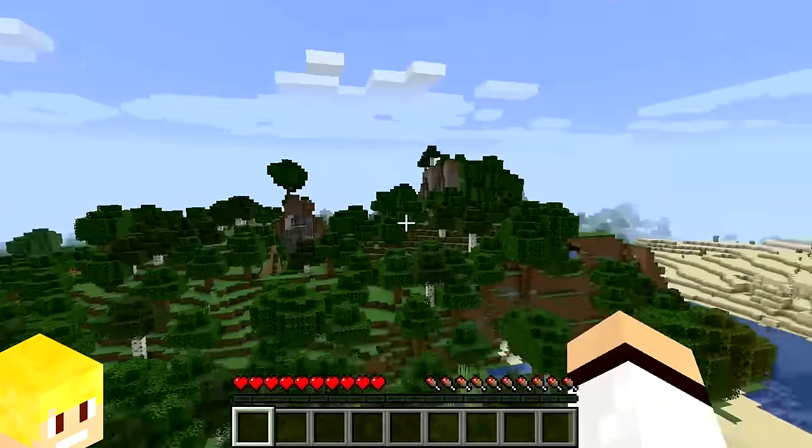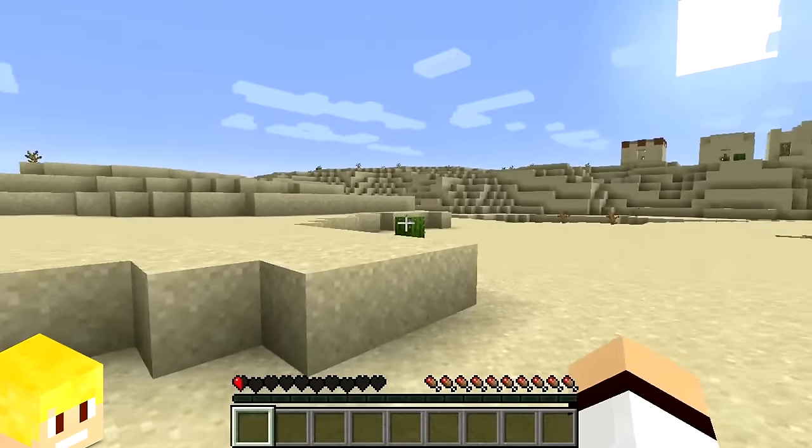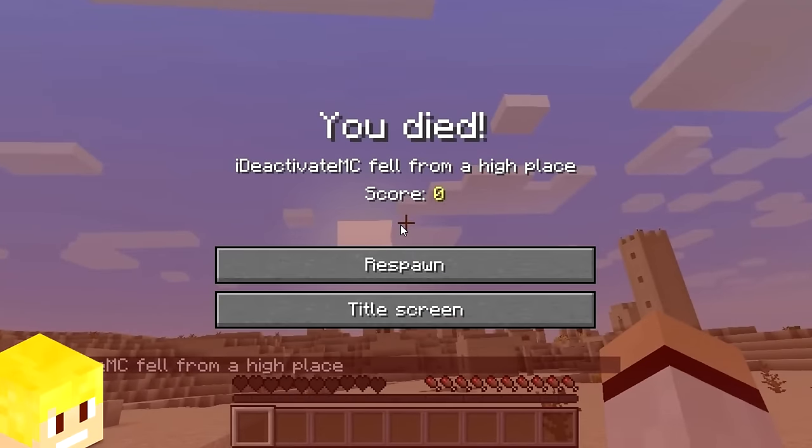The most amount of blocks you can fall from before dying on any difficulty is 23 blocks, so if you fall from 24 blocks, you're gonna die.